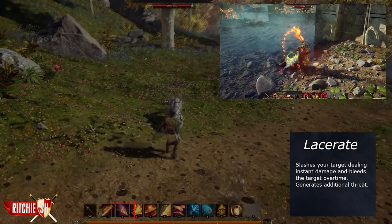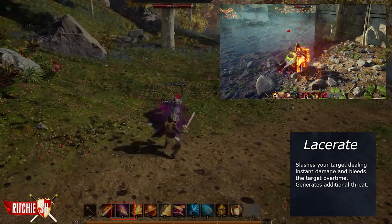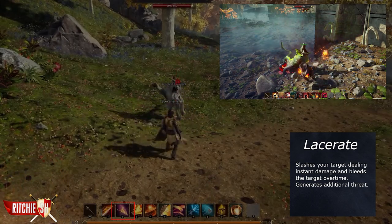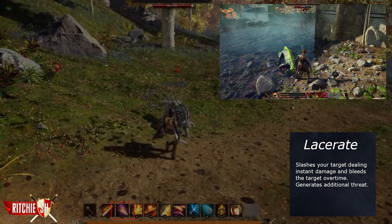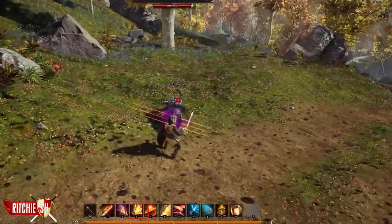Lacerate slashes your target, dealing instant damage and bleeding the target over time. It generates additional threat, and this ability can be upgraded to explode remaining bleed damage as instant damage if the target is already bleeding from previous attacks, along with increasing the damage.